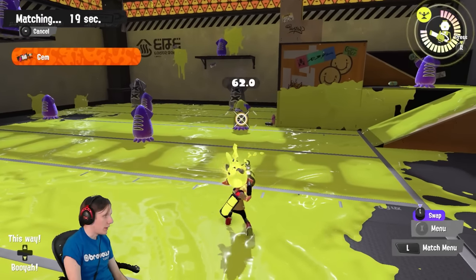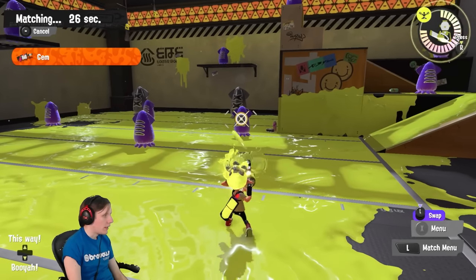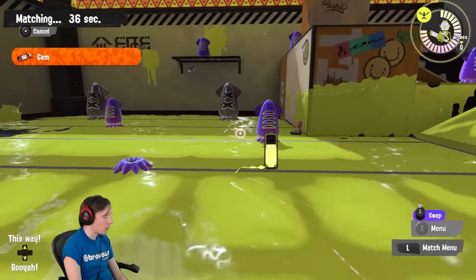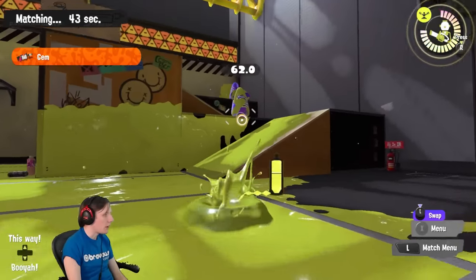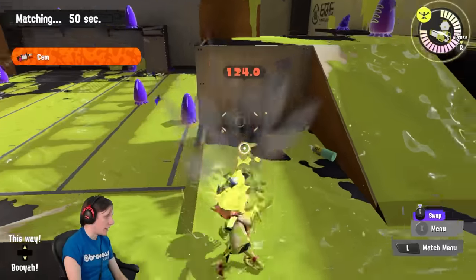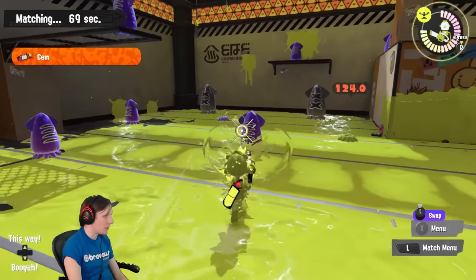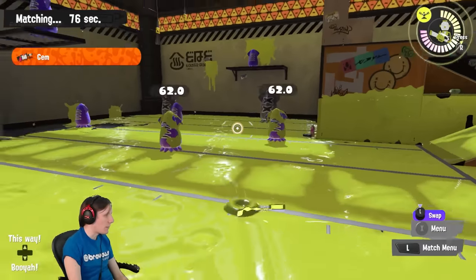All Gal weapons have horrendous aim RNG — you'll randomly miss shots sometimes through no fault of your own. This is actually an argument for learning to aim on the Splattershot Pro first, so you're not learning on a weapon where you can't tell if you're missing due to your aim or the weapon's RNG. You can manage this to a degree by only firing two or three shots maximum — you only need two shots — then drop into ink and move to reset your aim RNG.